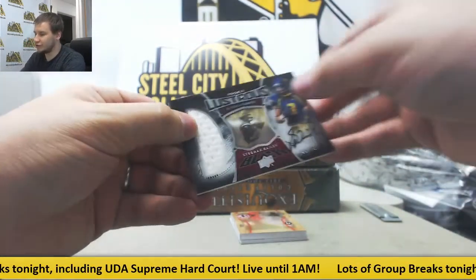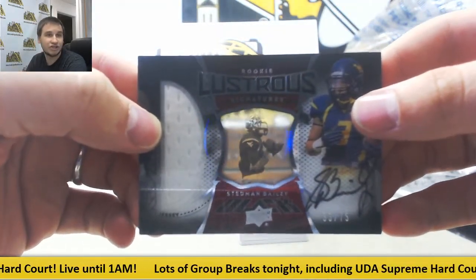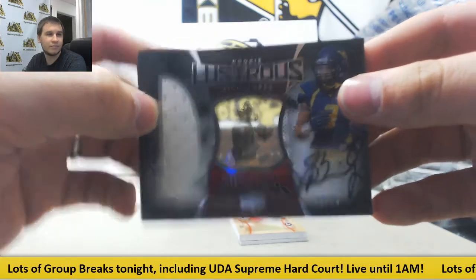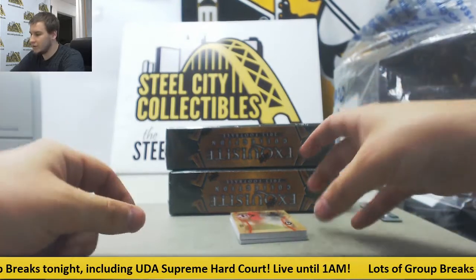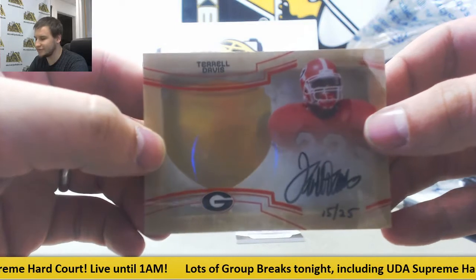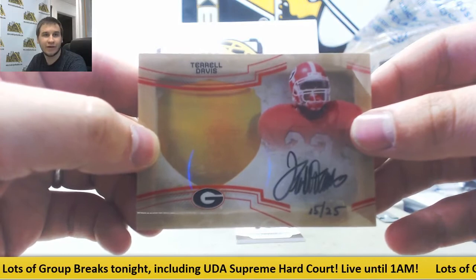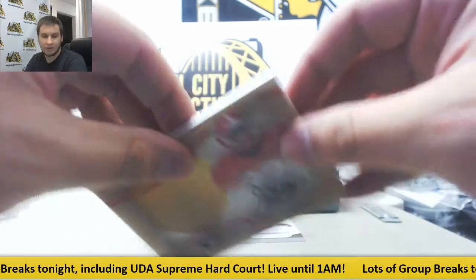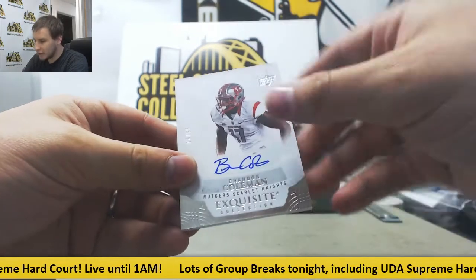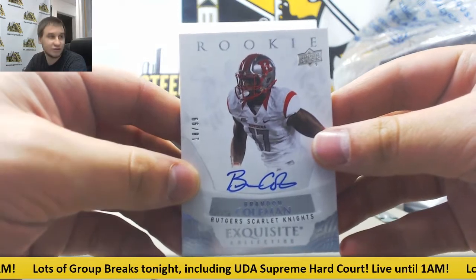Nice auto here numbered 15 of 25, Terrell Davis, for Greg W. Nice one there — Dimensions auto. And Rookie Auto 18 of 99, Brandon Coleman from Rutgers, for Giuseppe I.